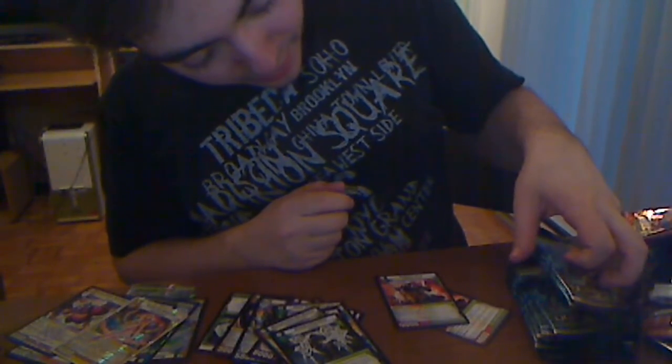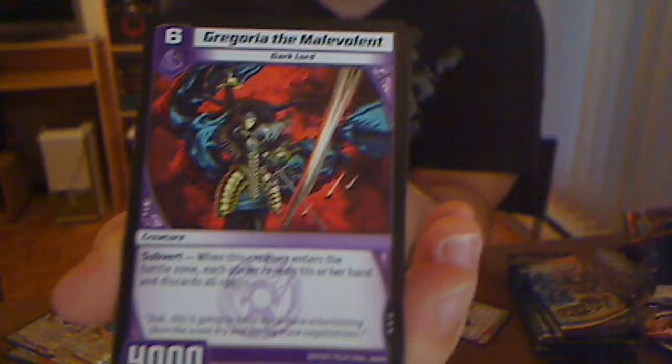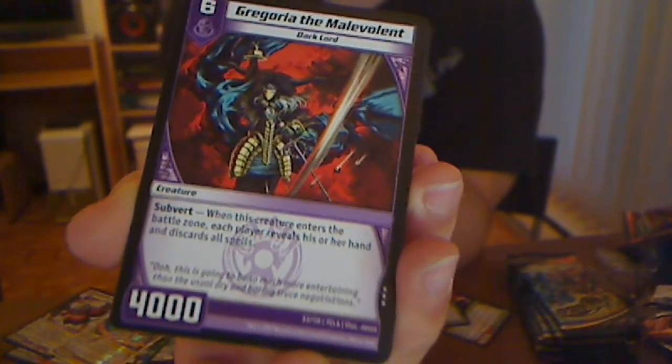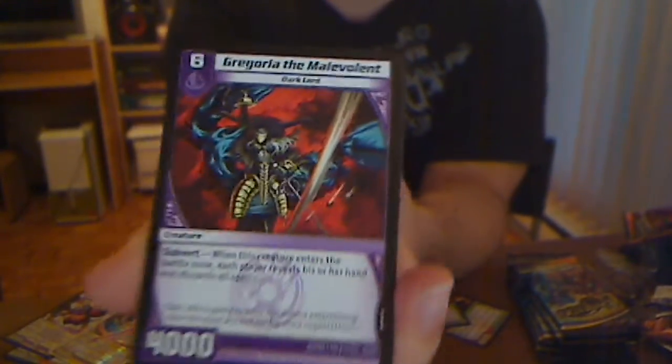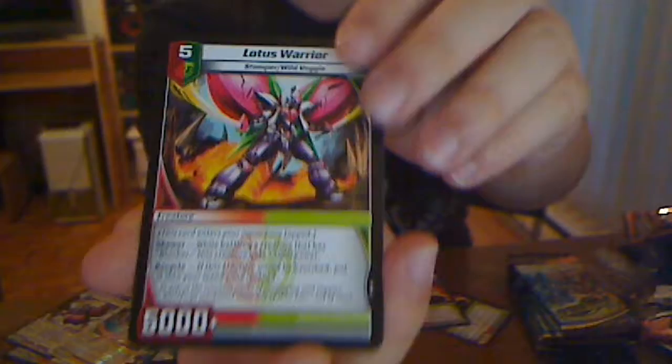How many more packs? Seven more. Gregorio the Malevolent — another discard card. Each player reveals their hand, discards all spells. So this would be good in a creature-based control deck so you don't get hit as hard as your opponent might. It's basically like anti-control. Kind of cool.